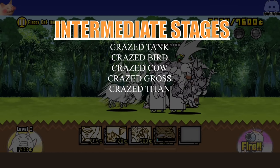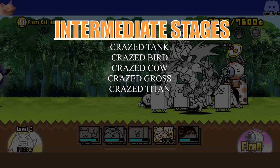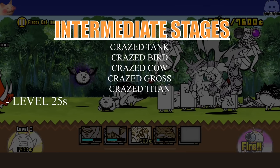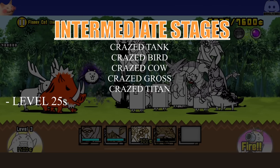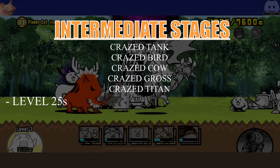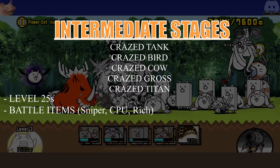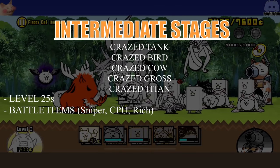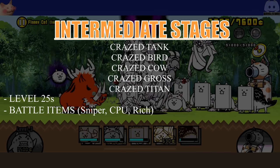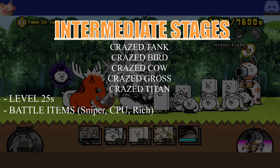Starting off, crazed tank is borderline in the joke category. The reason I put it in the intermediate category is because it will require more than level 20 units — I would say level 25 is the safe number for this stage. You might need some battle items like sniper cat power-up, and CPU is very helpful. Next up is crazed bird, which also was borderline in the joke stages category, but it does require a bit more cat levels, a bit more specific units, and a bit more skill.